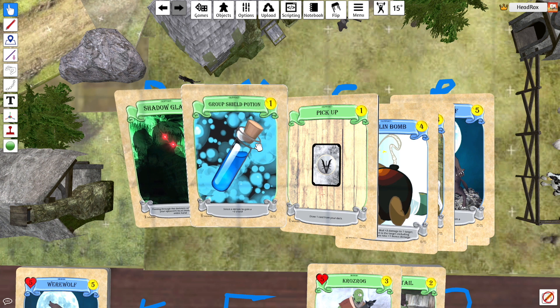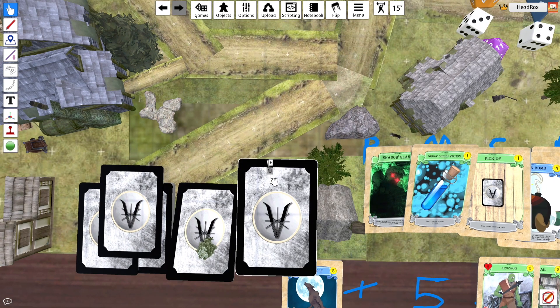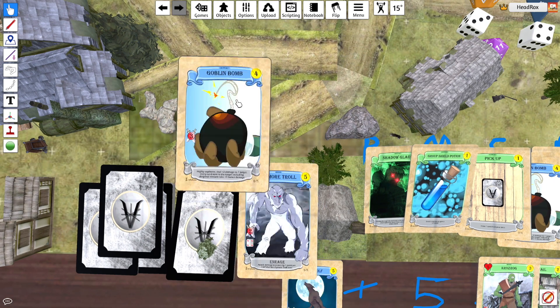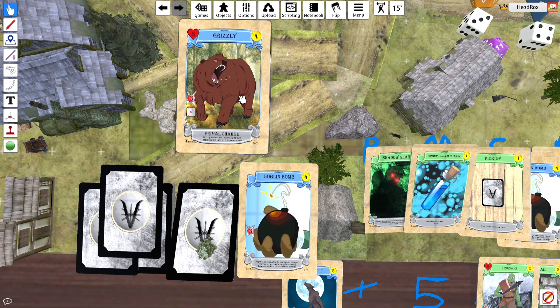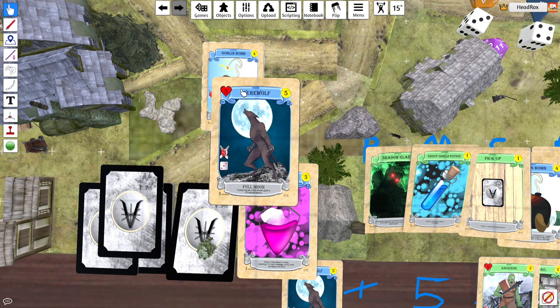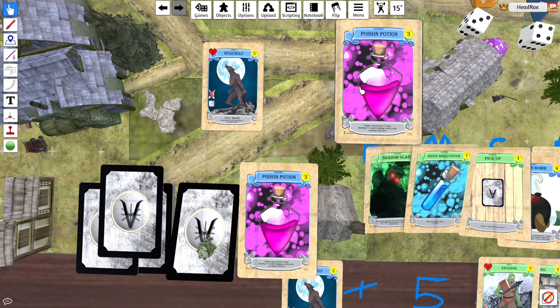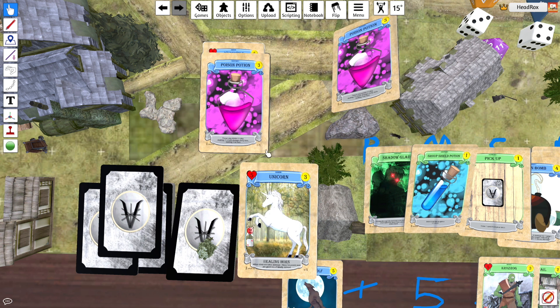So that is a digital opening. Let's flip these over quickly — we've got goblin bomb, troll, grizzly. Ah, there it was — so we didn't get the poison potion. That was one we didn't get, and there should be three lots of poison potion in there because we're doing three packs.